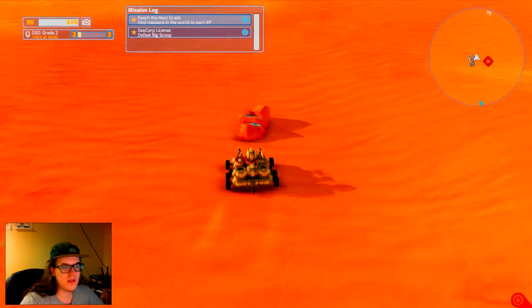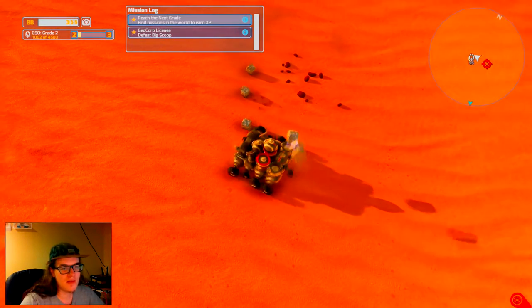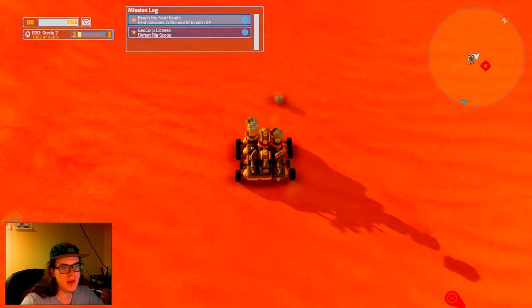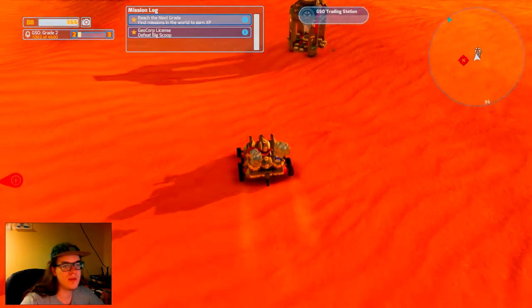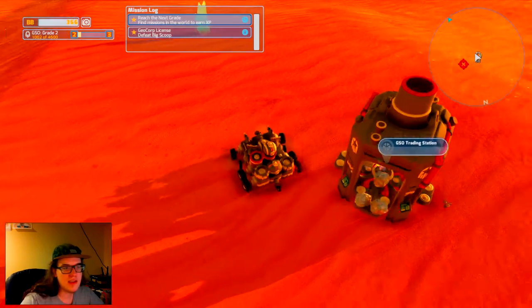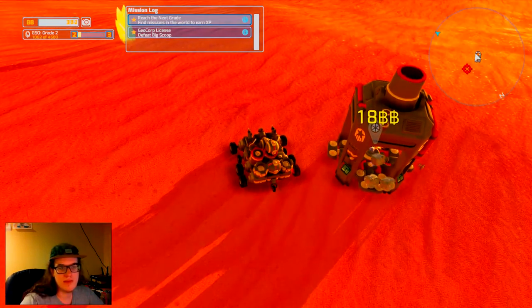Luckily there are a few resource nodes around here, so we just mine stuff out with our guns. We take this plumbite ore — yeah, that's plumbite ore, it's like great concrete stuff — and we take it to the trading station and we build stuff out of it, or we sell it.